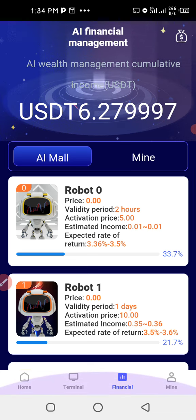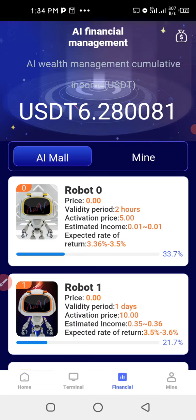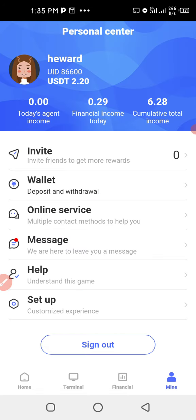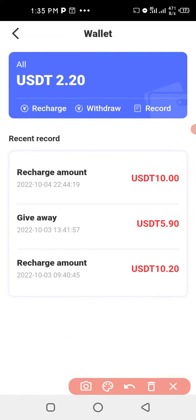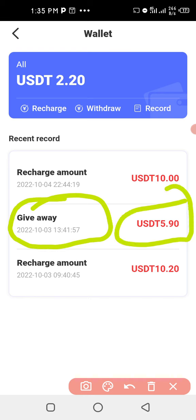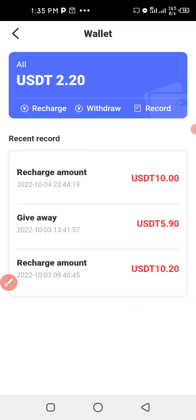In this video I'll be using robot one and robot zero. To get started, fund your account by clicking on 'Mine' at the bottom. When you click on Mine, then go to Wallet. You can see we even got a free giveaway of $5.90 — if you're lucky you will get free $5.90. You need to load your account by clicking on Recharge. For now I have $2.20 here but I'm showing you the steps.